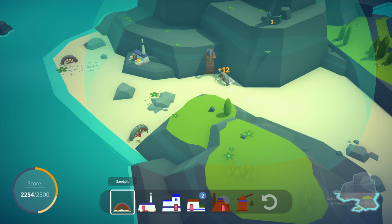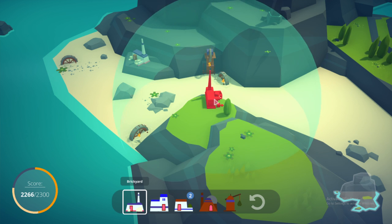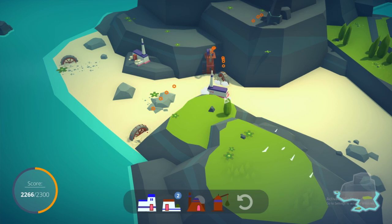Placing the brickyard down, hopefully getting all the bonuses but avoiding the minus from proximity penalties. That was good placement - chaos and despair is what this game is all about.